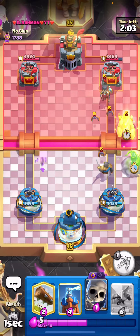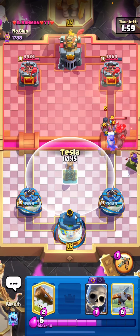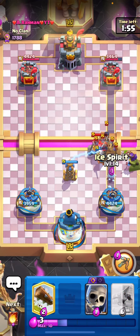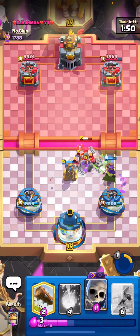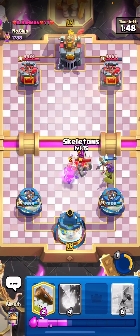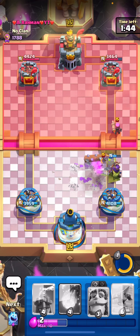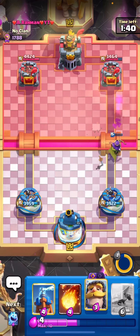I wanted it to shoot the bats — should still be fine. I'm just gonna pop the ability. Okay, perfect, the Night Witch is dying. Log should kill the Firecracker — wow, that was actually an amazing defense.